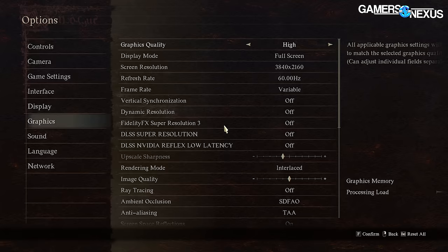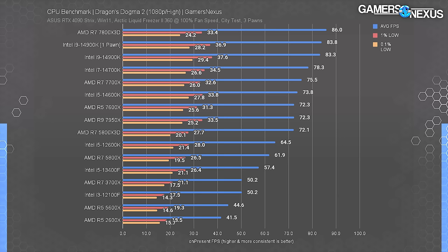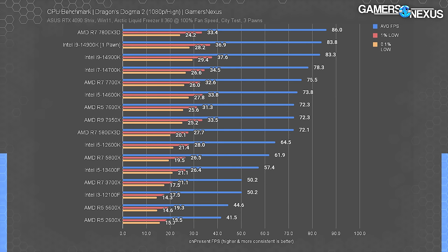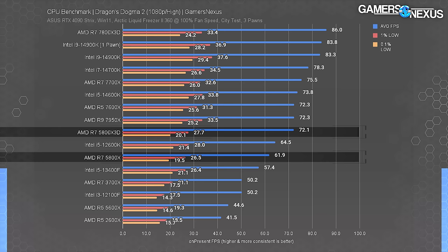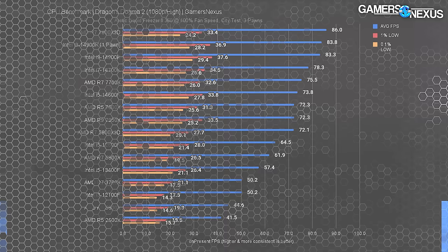We would consider the 12100F unplayable for this game — there's really nothing you can do. We tried tweaking settings and dropped everything to the lowest possible; it didn't matter, as all the settings are basically graphics-intensive. The 5600X exhibited similar behavior — averaged over multiple passes it does okay, but the first time through an area brought its 0.1% lows down to about 6 fps, indicating large frame time spikes. The 5800X3D shows a 16.5% benefit over the 5800X from the 3D cache. The 7950X was unable to leverage its additional cores in a meaningful way — higher frequency would be more helpful here than extreme core count.